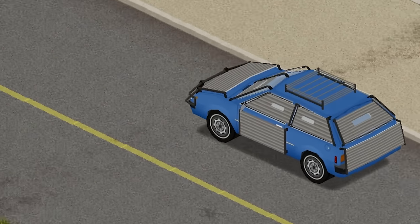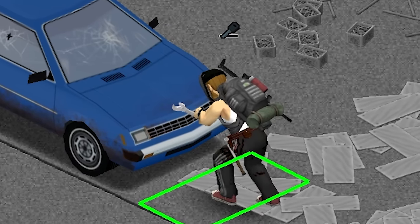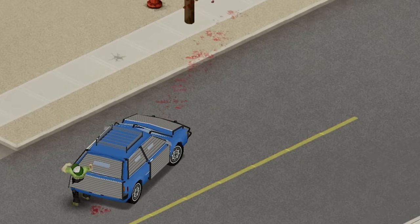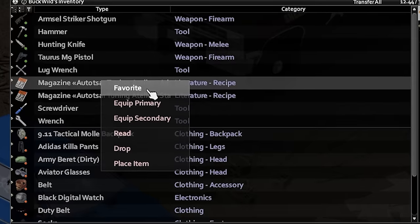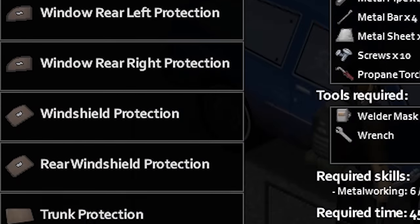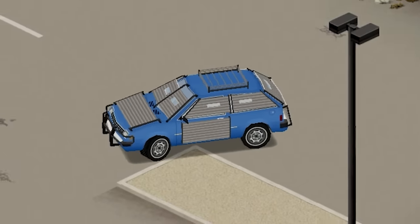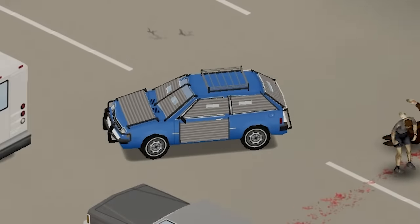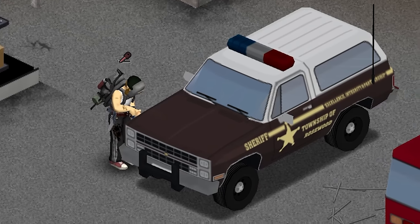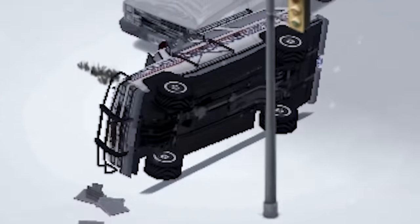Moving on from QOL mods, I give you Standardized Vehicle Upgrades. It allows you to install armor for your cars with high enough metalworking skill and turn your vehicles into death machines straight out of Mad Max. After you read the required magazines and level up your metalworking, you'll be able to install bull bars, window and door protection and even add extra storage. Full armor will turn your car into an unbreakable monster, perfect for exploring the deadly streets of big cities, and the mod also works perfectly with various different car mods.